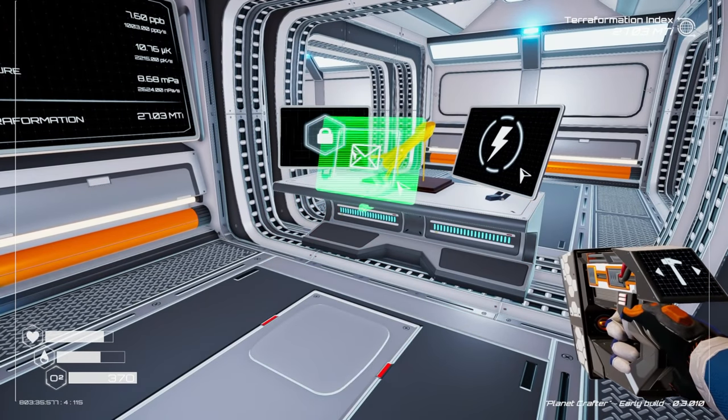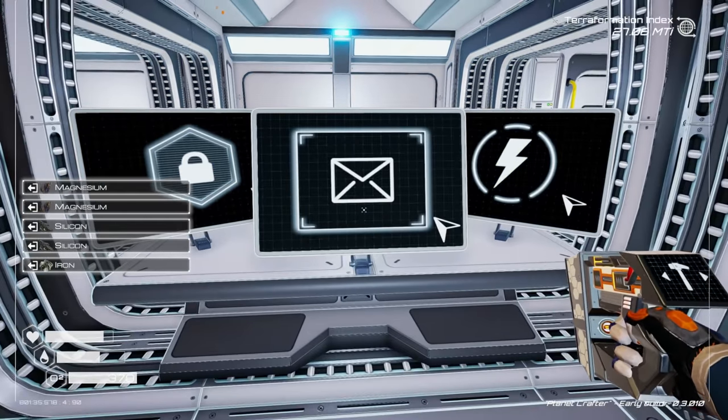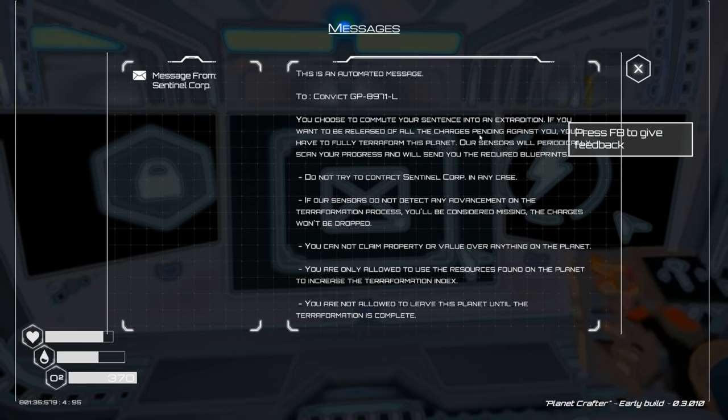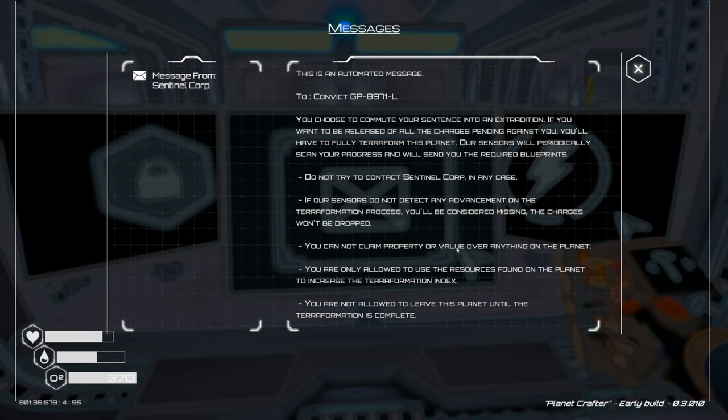We're gonna need another desk for the screen. Placing it right here. There's actually a message on it: 'To convict GP — you choose to commute your sentence into an extradition. If you want to be released of all charges, you'll have to fully terraform this planet. Our sensors will periodically scan your progress and send you required blueprints. Do not try to contact Sentinel Corp. If no advancement is detected, charges won't be dropped. You cannot claim property or value over anything on the planet and are only allowed to use resources found here. You are not allowed to leave until terraformation is complete.'